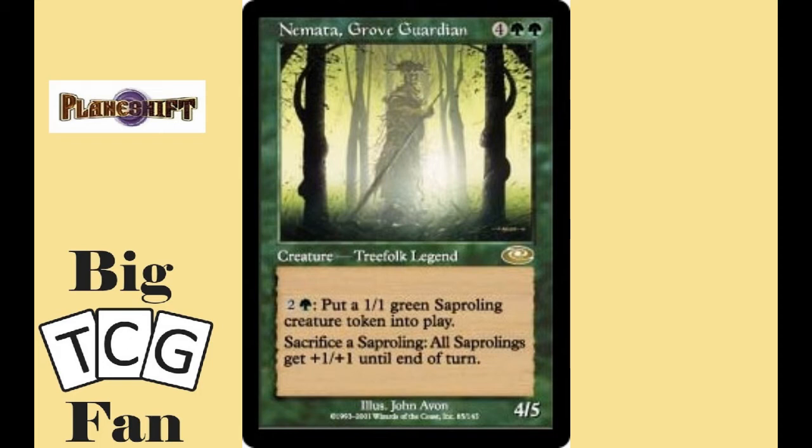The second ability is where the money shines. Green is the color to make Saprolings and a lot of them. Losing one to give a buff is nice, especially since you can do it anytime — so in mid-combat when one is about to die you just sacrifice it to buff the rest of your army up. A nice commander that has tons of potential.